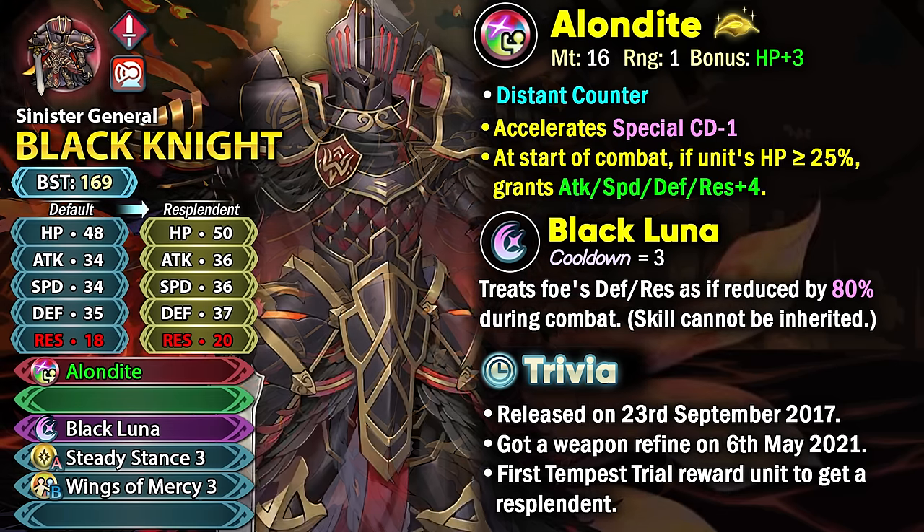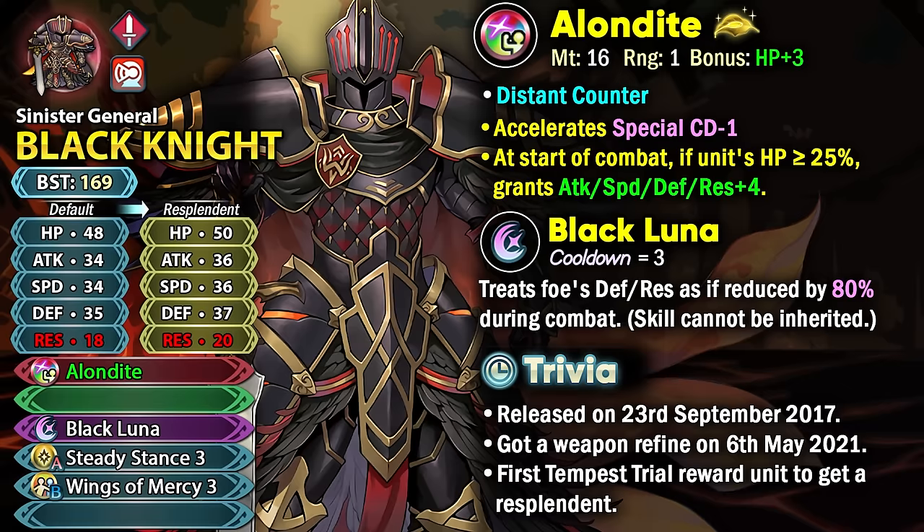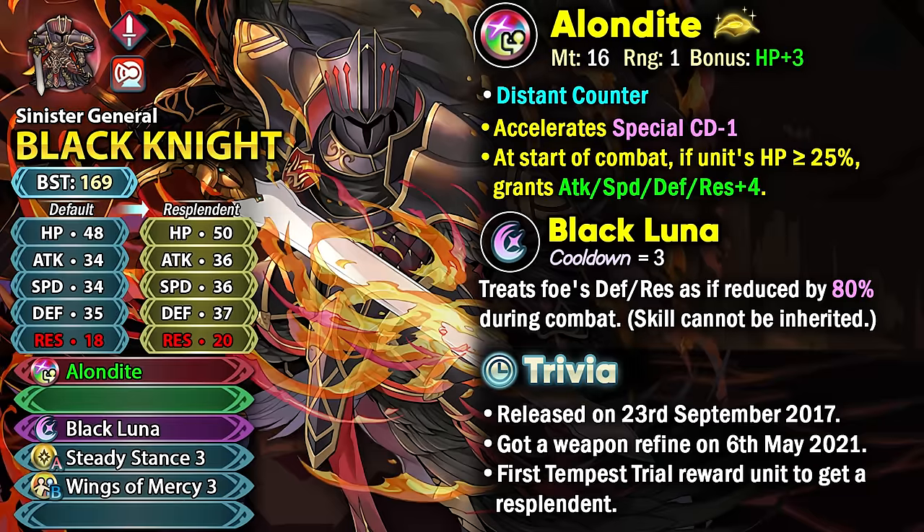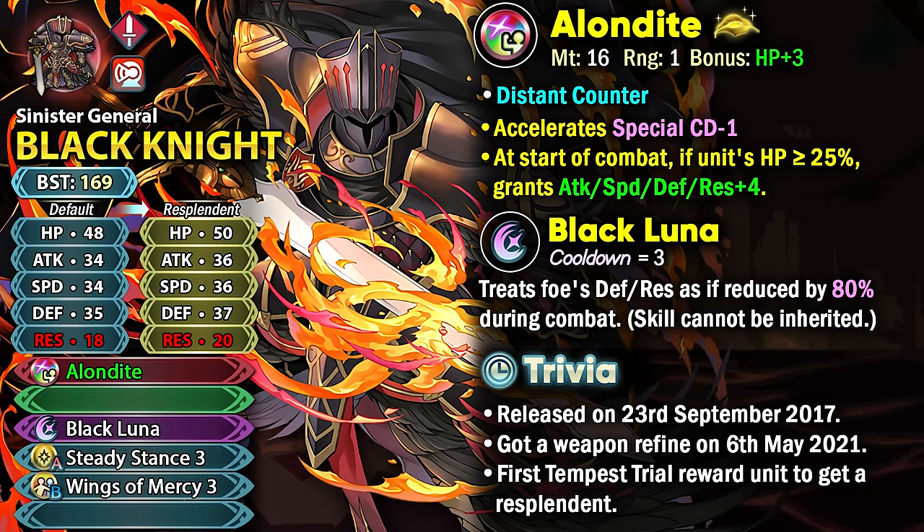It does give him Minus Special Cooldown which is really helpful with Black Luna, and it's definitely the best part of the weapon. It's a Distant Counter weapon but unfortunately Black Knight doesn't really have the bulk or the resistance to tank a lot of the ranged threats nowadays, and it just gives you plus 4 to all of your stats.